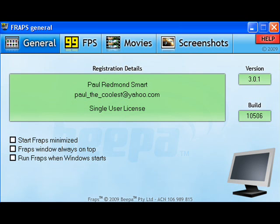So, how do you use Fraps? Well, this is how I do it. I don't have any of those checked, because I don't want it to start minimized. I want it to start up so it shows, so I know it's done. I don't want the Fraps window always on top because it just gets in the way. And I don't want to run Fraps when Windows starts, because I might not want to use Fraps when Windows starts — it just adds more startup time.